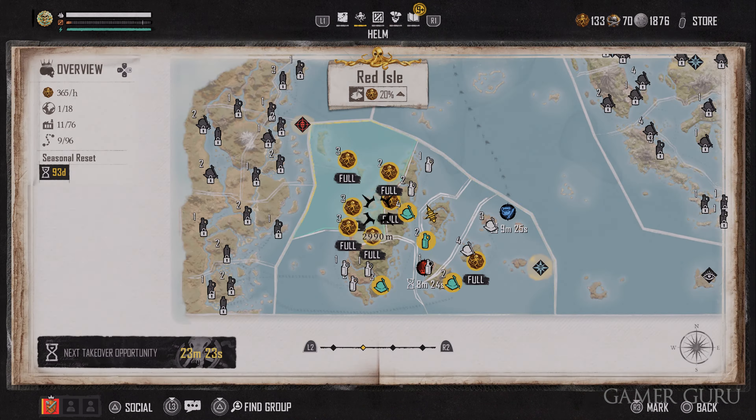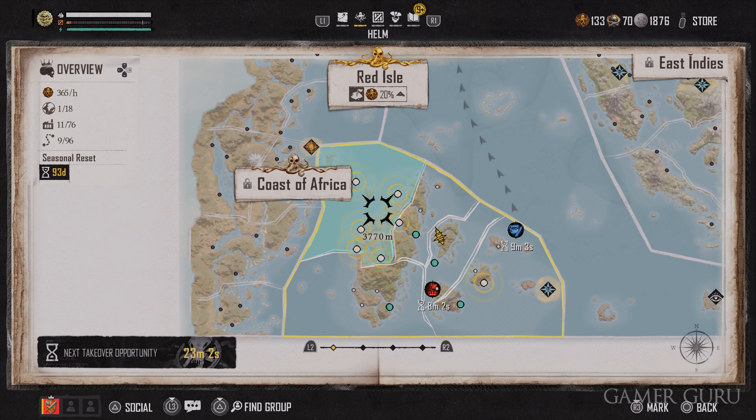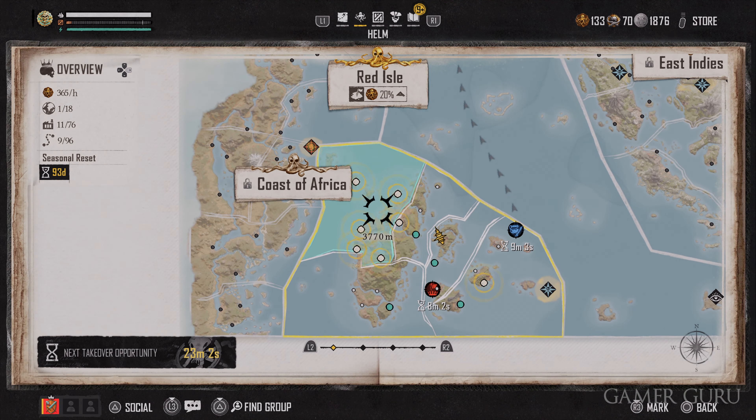Honestly, the real game begins once you hit Kingpin status. This is where you unlock takeovers, which is your main method of obtaining Pieces of Eight — the gold coin currency used in late game. Once you hit Kingpin status, I'd definitely recommend starting on your empire as soon as possible by taking over manufactories. For each manufactory you own, they'll consistently produce Pieces of Eight passively in the background. The more you own, the quicker you accumulate gold. You do need to manually pick them up without fast traveling, but it's your main method of farming Pieces of Eight late game.